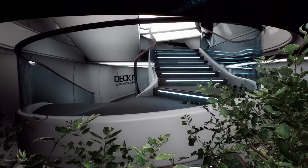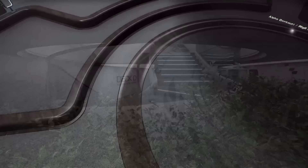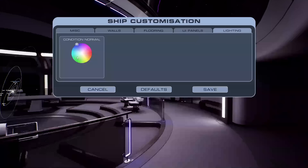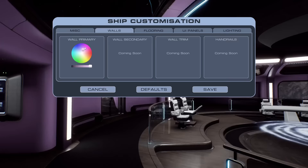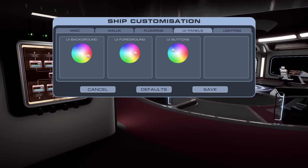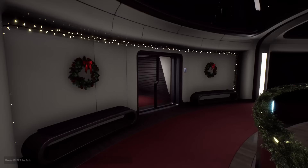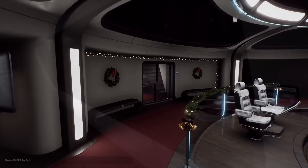We're hoping players will form a strong attachment to their new home among the stars, so we're including many customisation options right out of the box. You can customise your ship's name and registry number, and this updates in various places around the ship. You can change the interior decor, like the default lighting hues, or the materials used on the floors and walls. You can customise the colours of the UI panels to match your chosen theme, and you can even enable ship-wide seasonal decorations depending on the time of year. Cosmetic options such as these will always be free and included as part of the base experience.